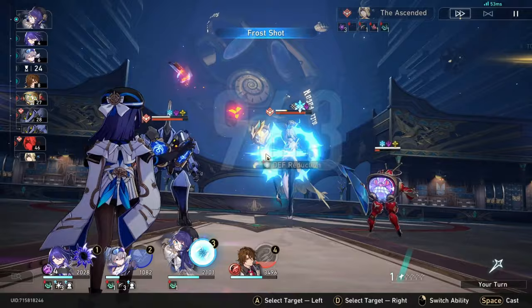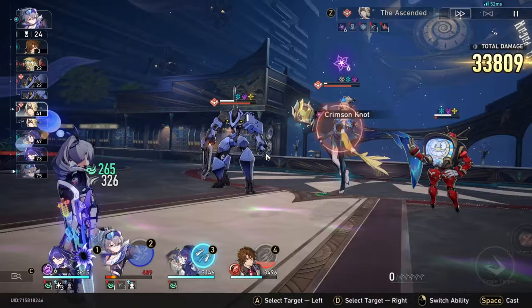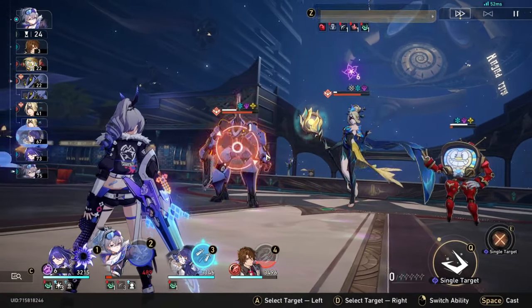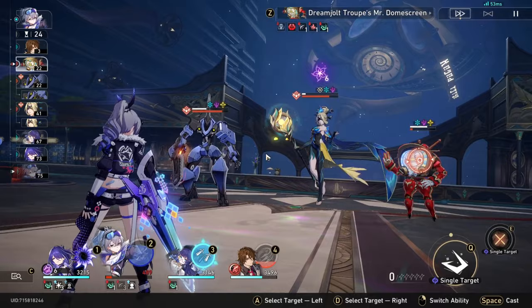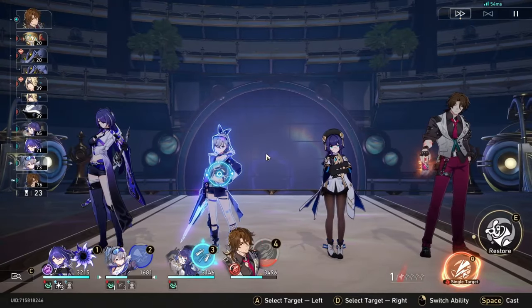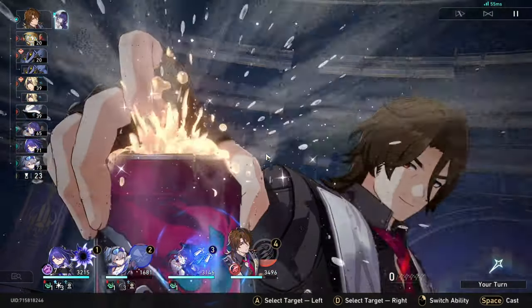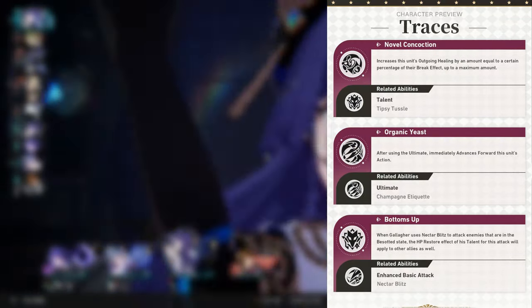Circling back to his ultimate from the previous turn — not only does he give himself an extra turn, but he also enhances his basic attack. Whenever he uses his enhanced basic attack, he will heal all the other teammates. This is all possible because of his traces. When you're going through the leveling process, you're buying three traces: one trace allows him to heal all teammates with his enhanced basic attack, another trace allows him to advance himself forward by 100% whenever he uses his ultimate, and his last trace increases his outgoing healing by 50% of his total break effect.